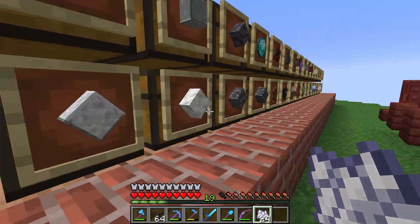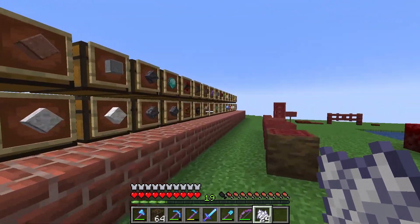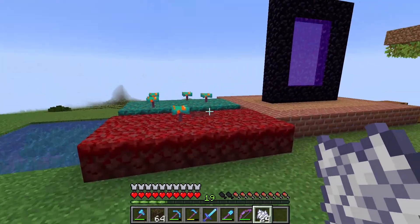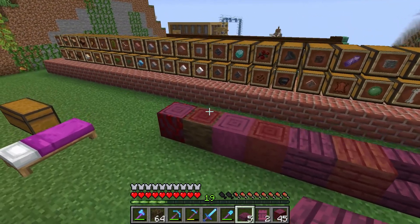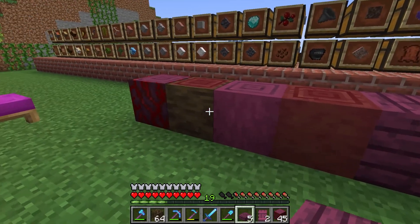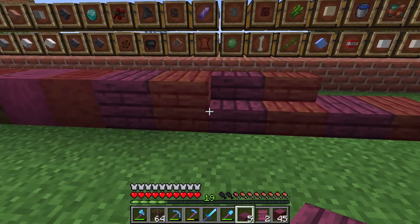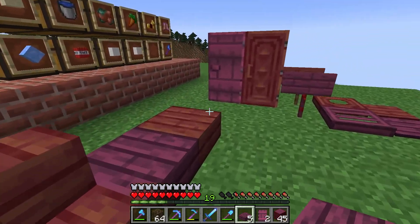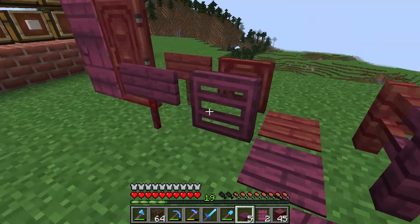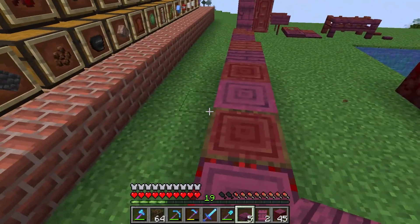I'd be really interested to see what the crimson wood type looks like right up against this. We're going to craft those up and check it out. Looks beautiful! It's so much different — I was worried it was going to be really similar, but the colors are wildly different. The stripped wood looks really good together, but the textures kind of go opposite ways — that might be something fun to do with that. The planks look really good together. Honestly a lot of it does. Since these were kind of the two different reddish colored wood types, I thought it would be fun to see what they look like together.